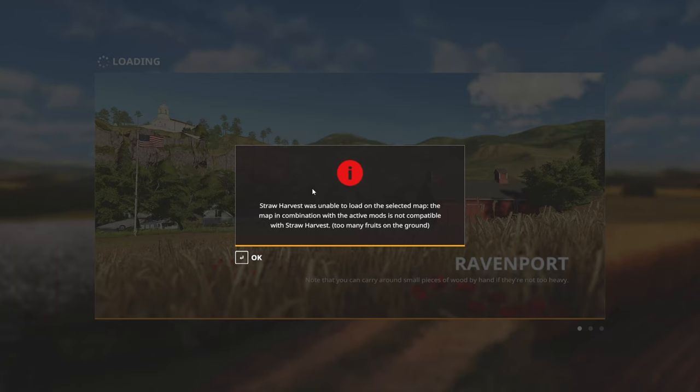If you have Seasons on and pick a map that doesn't have enough height types, you'll get an error message. Depending on which mod is unhappy, it may say the map is not compatible with Seasons or Straw Harvest — but that's not actually the real cause. It's not that the map won't work with those mods; it's that you've picked too many mods that use height types at once.